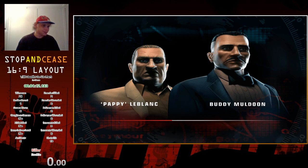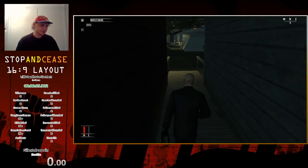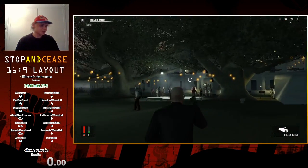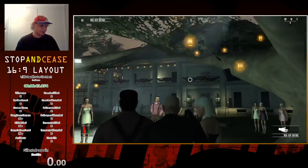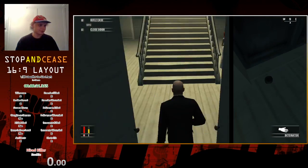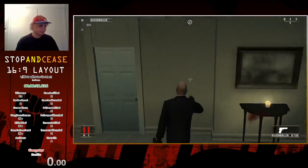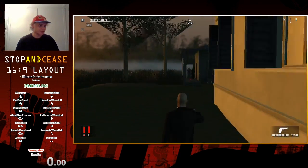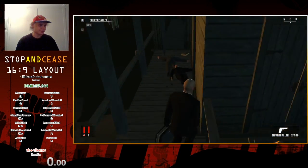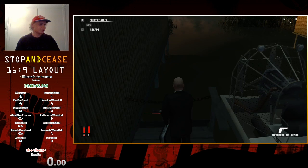Until Death Do Us Part is another level I practiced a whole bunch while streaming earlier. We throw another bomb onto a balcony and then gun down another target after blowing it up. Although we don't need to retrieve anything to complete this level, the fastest way to leave is through a boat, so we need to steal the boat keys off the priest. Skipping the pickup animation is much faster. His body jerked for some reason, and I needed to reload which delayed my escape - but that's still much faster than how the level went in my personal best run.